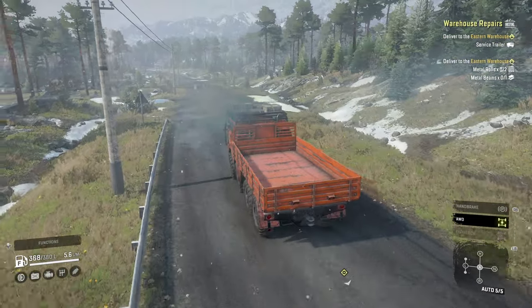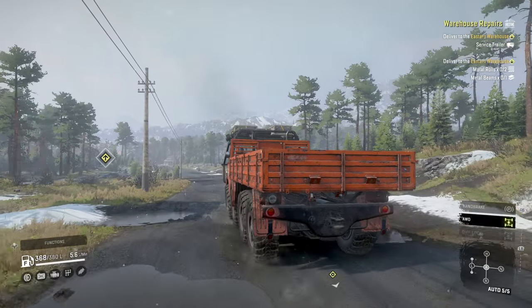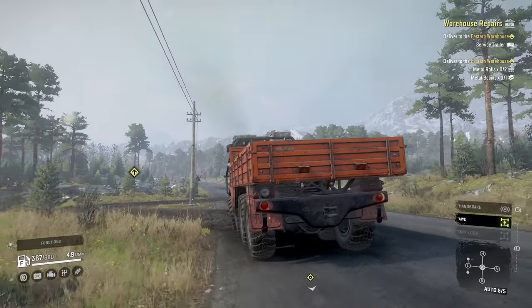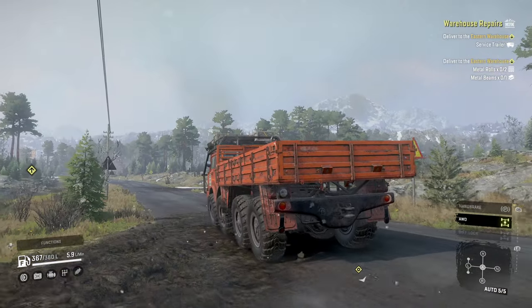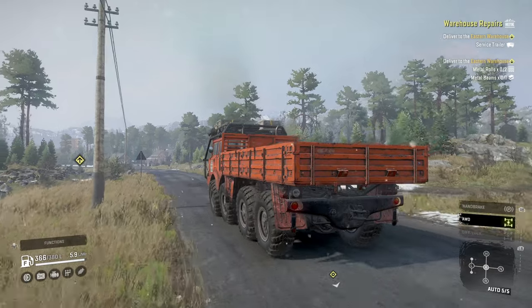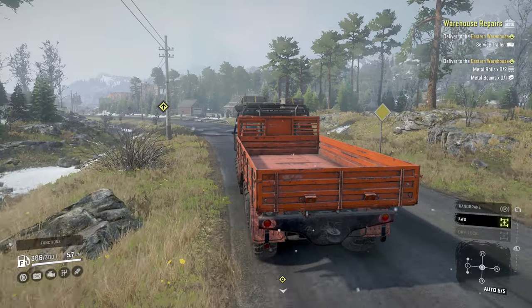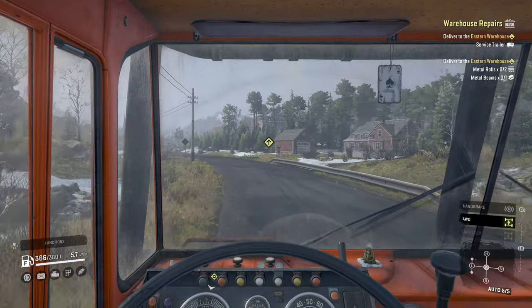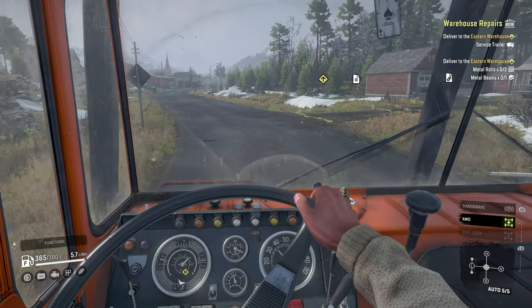We're heading north to the warehouse we've used before that had the concrete block. So we're back to the garage, because that's what the service trailer is for, and then deliver those to the warehouse in need, and then we'll go and get the metal beams. I've got my Ace of Spades, I've got my Walrus, I've got my bits and pieces.